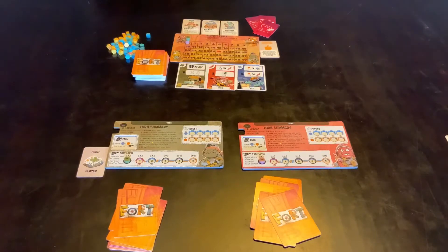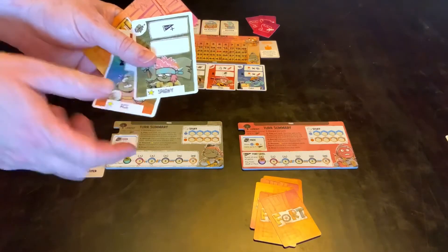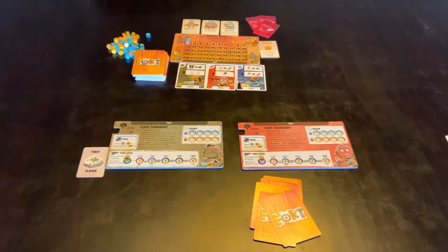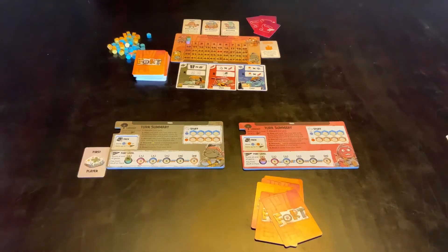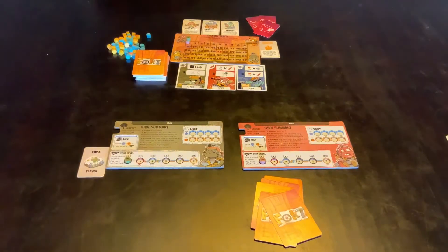Fort is a deck building game. You start with 10 cards; two of them have little stars which mean they will always stay with you. The other cards may disappear throughout your turn. The idea of Fort is to get as many points as possible by building up the level of your Fort. These numbers are not given to you straight away — you only get them at the end of the game, so wherever your Fort level is up to, that's how many extra points you gain.